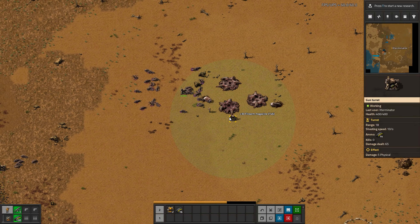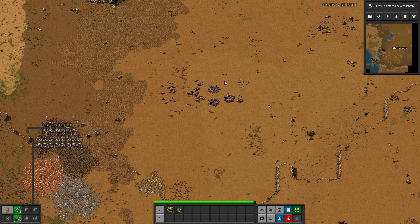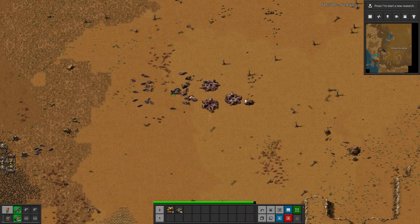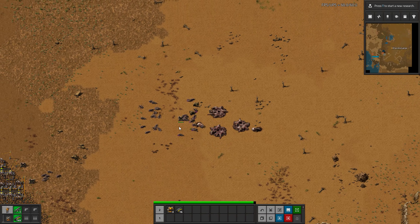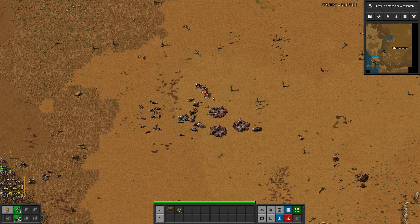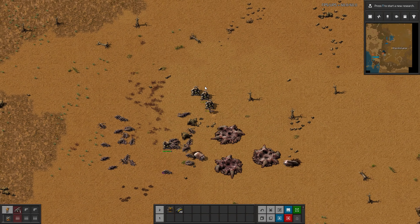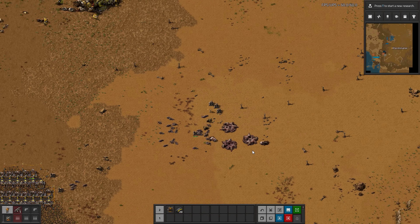We made very quick work of that base — took maybe a sliver of damage and we just absolutely demolished three spawners and two worms. So again: have the turrets selected and just drag to place them down, have your ammo, then hold control and hold right-click. You don't even have to click each one — just drag across all of them. And once you get the hang of it, this can be a very, very quick way.